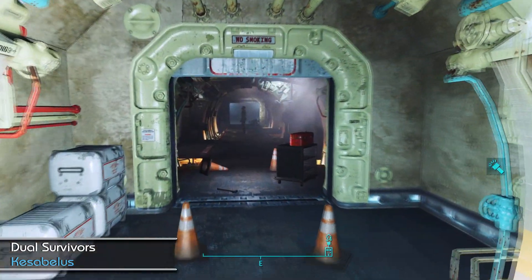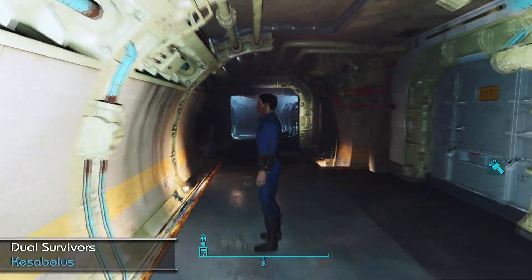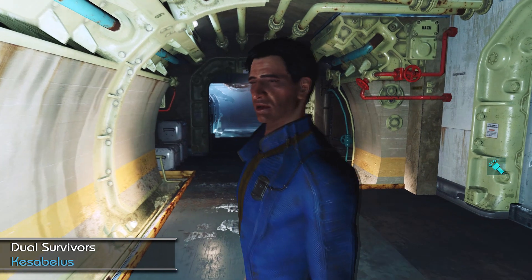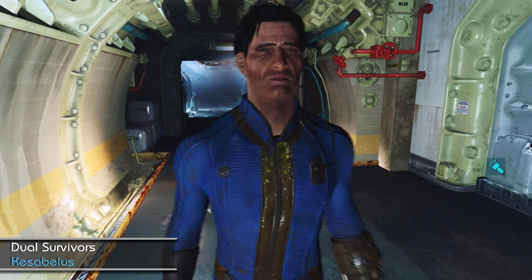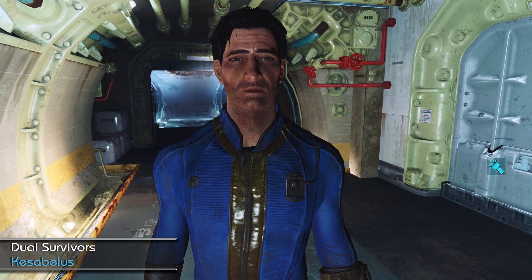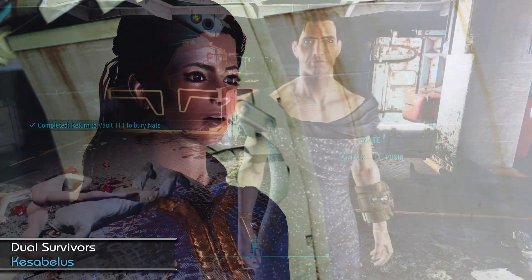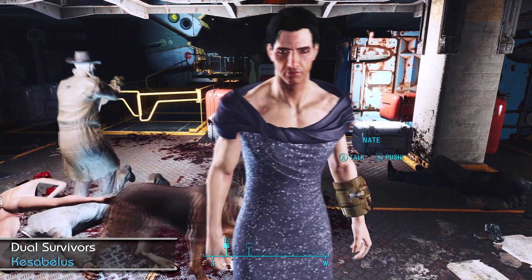Once you start the quest, you'll find Nate over in Vault 111. Awesomely, he's fully voiced and the dialogue has been worked to ensure a more immersive approach. Just be aware that it does use the vanilla dialogue, so at times it can refer to a dead wife — just don't click those options. Like most companions, he can be dressed up in whatever you deem appropriate.